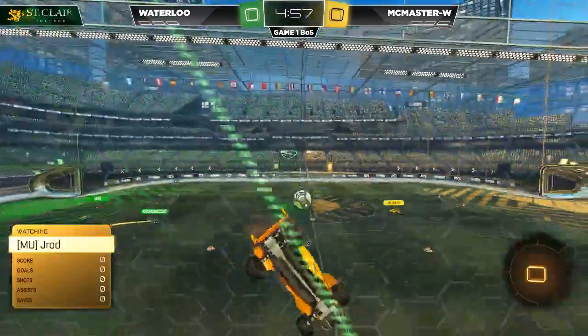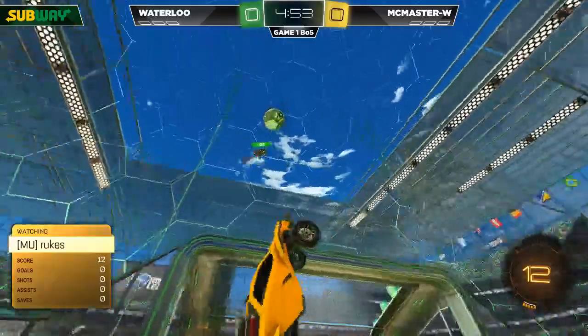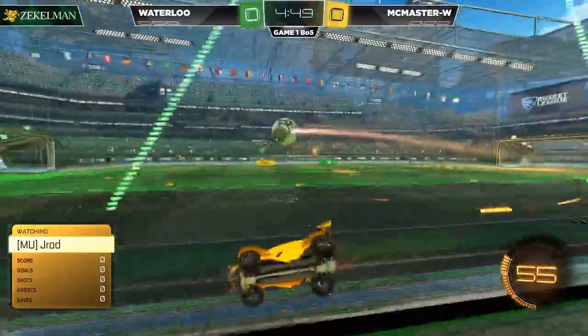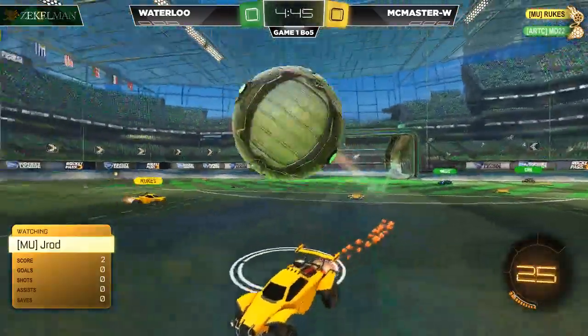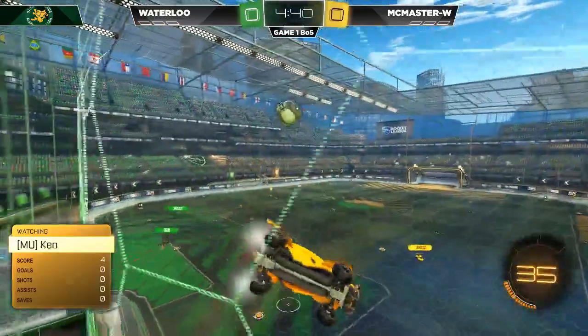We are underway. Five minutes on the clock, best of five. Let's see what happens here. McMaster White, and J-Rod. Rooks with the shot. MD with a big stop. Now J-Rod trying to stay with it. Leaves it for Ken. Ken drives in with it.